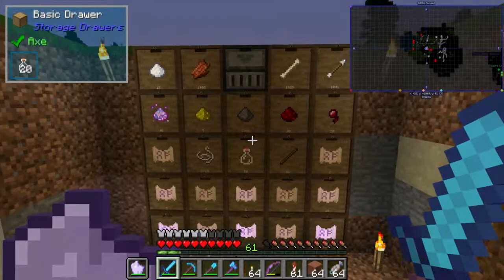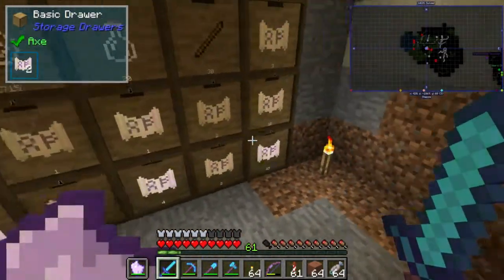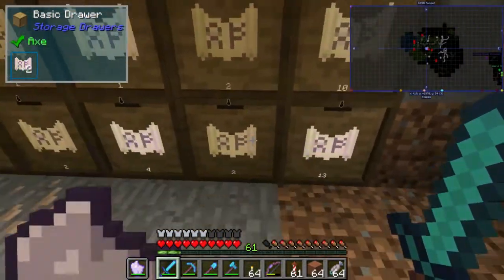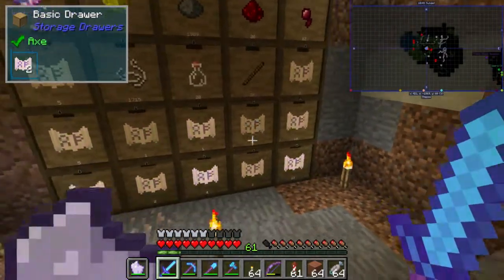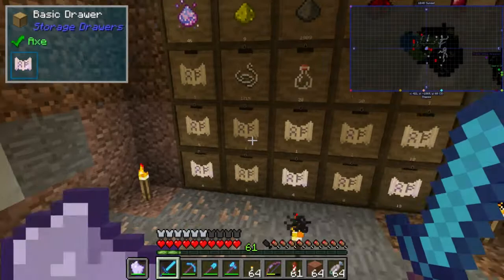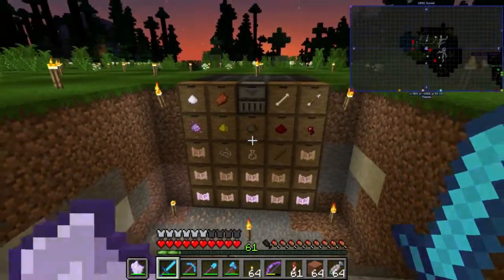It'll funnel into this neat little organization system that I made with the drawers here. This wasn't here before when I did the previous episode. I basically set up the drawers to do all the drops. I don't actually know how many of these little scroll things there are, but after doing a lot of AFK sessions here I got pretty much this amount, so I figured instead of just voiding them we might as well make a drawer for each of them.